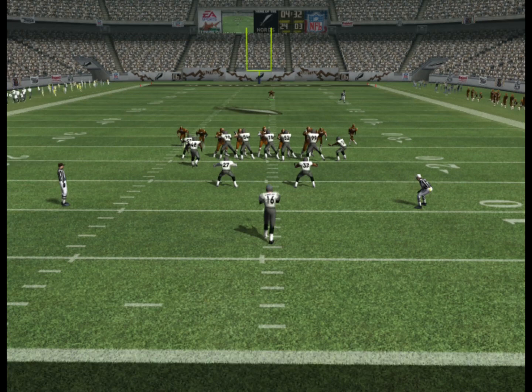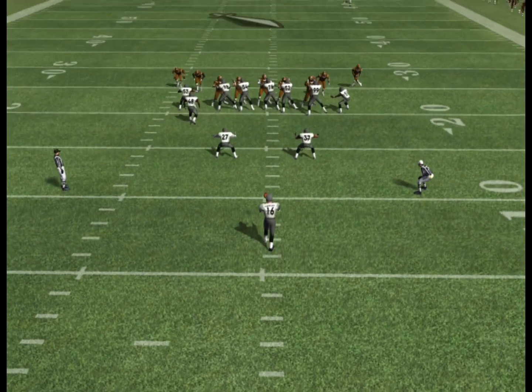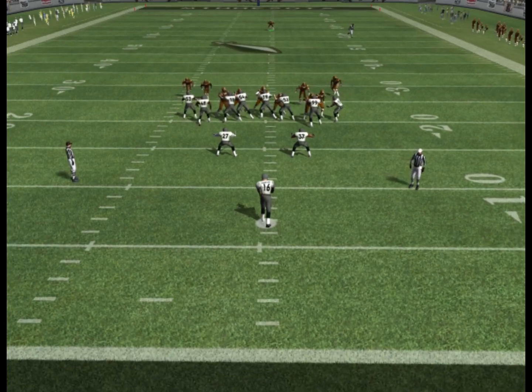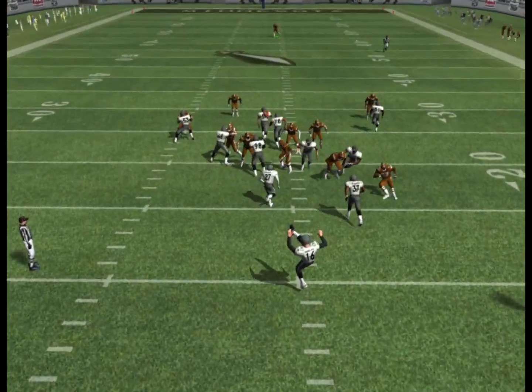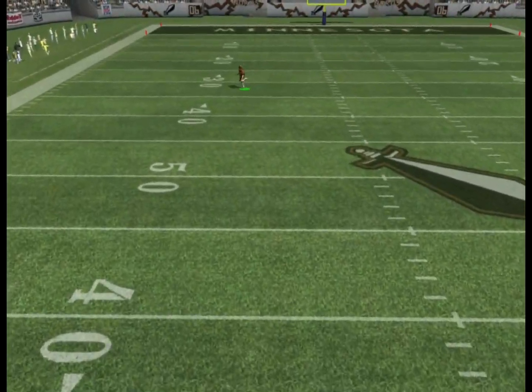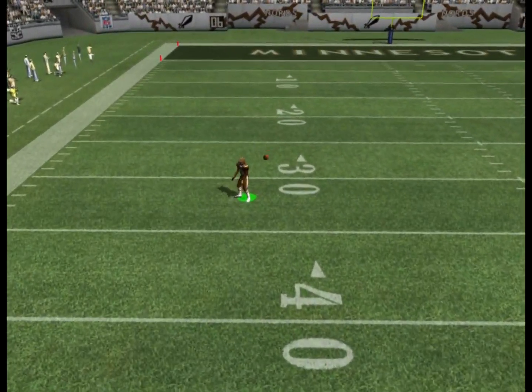Just a little explanation here. What we're watching is the Seattle Pigeons punt to the Minnesota Nords, and I'm controlling the Nords right now. Basically what happens is, here comes the punt, and you can see the punt returner running across the field because the punter angled the ball away from him.